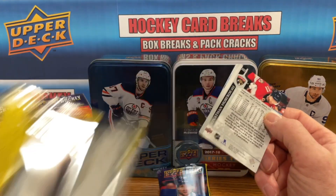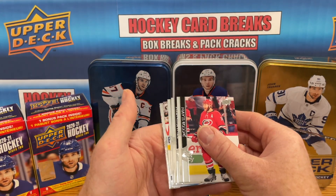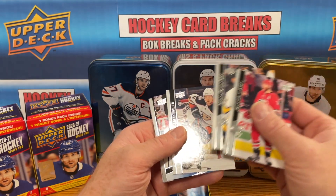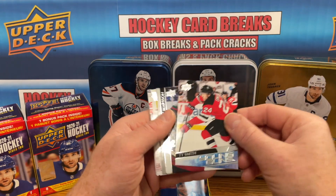Let's see how we do in this one — two Young Guns is no guarantee, but you'll generally pull two out of a blaster. We got a Young Gun here right away. Maybe it'll be Kaprizov... it's not — it's a Ty Smith Young Gun.